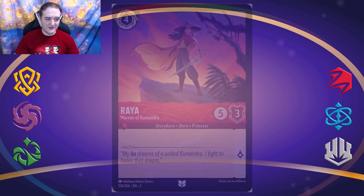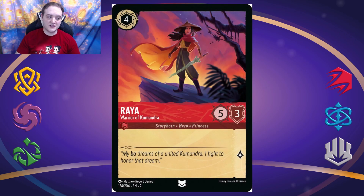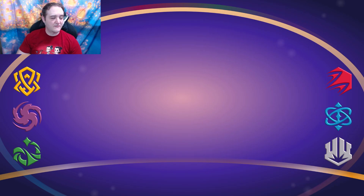Next up is Raya, a four-cost five-three with one lore — pretty much vanilla. I don't like that her lore is so small. She's Ruby and they like to attack, but she could have been a five-four. I don't know why she had to be a five-three; it doesn't make sense to me. Not much to say about her unfortunately.